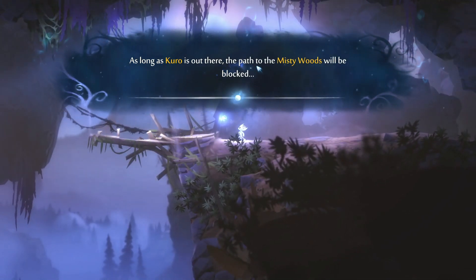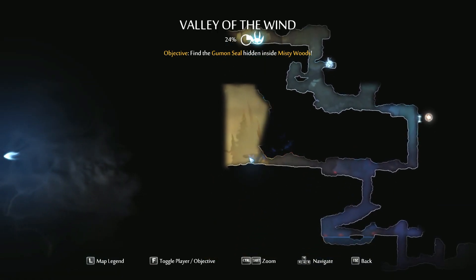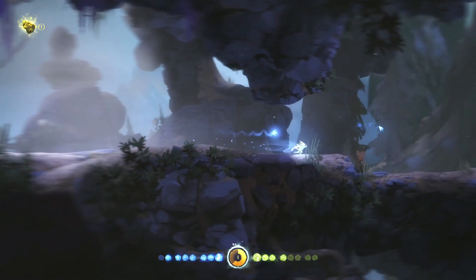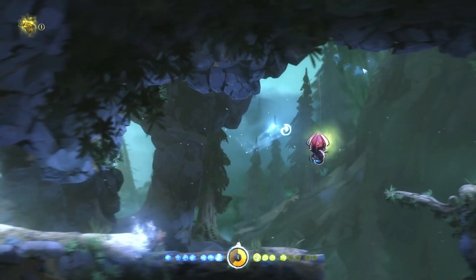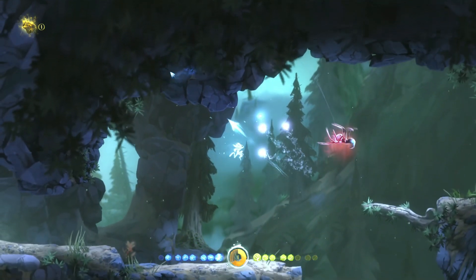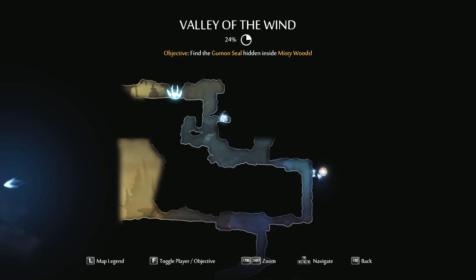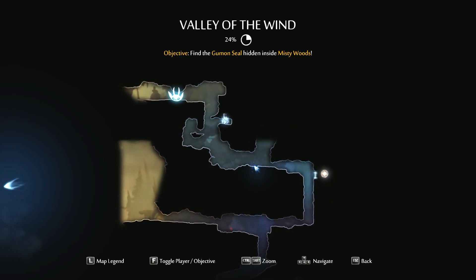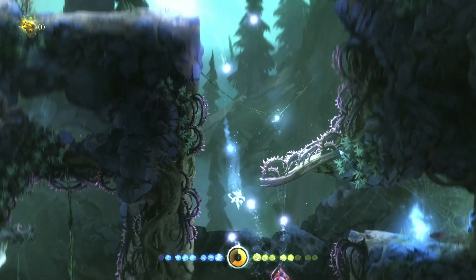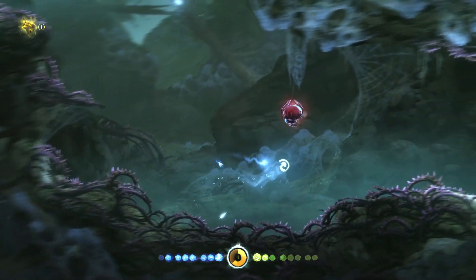As long as Kuro is out there, the path to the misty woods will be blocked. But look up there - we might be able to distract her if we loosen that rock. Were we supposed to come this way? I feel like there was something back here. Oh, it was just a vitality pickup which I need - I'll take it. I may have to look up how you get through those things. Oh, this is where there was something else.